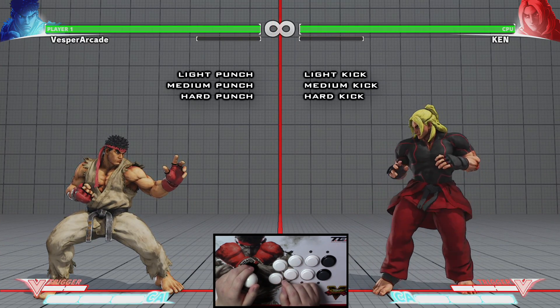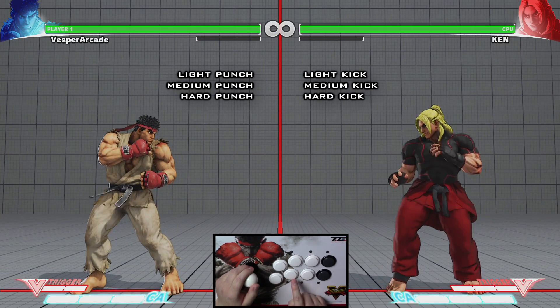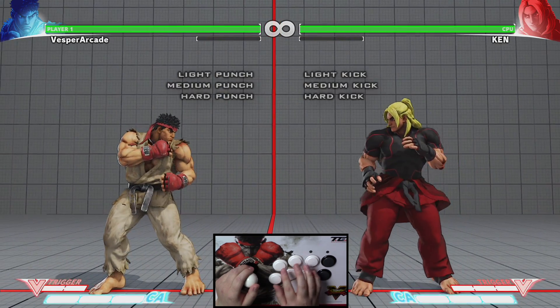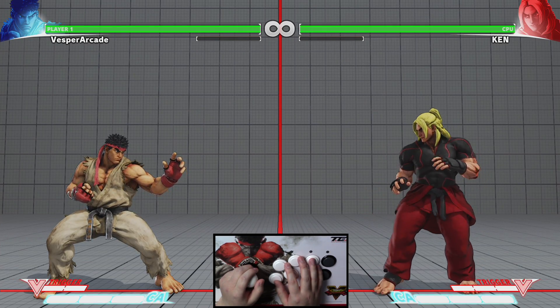Individually, these six attack buttons are called light punch, light kick, medium punch, medium kick, and finally hard punch and hard kick. For all my future tutorials I will use the default button layout for the PS4 controller and for the fight stick.